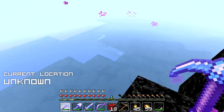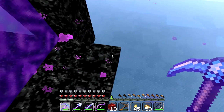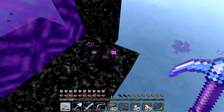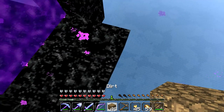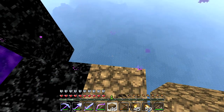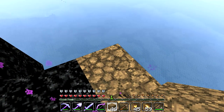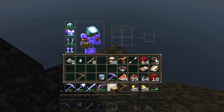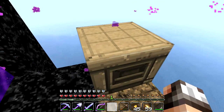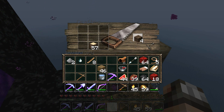I guess it's better to spawn above the ocean than underneath it, because it's quite easy for us to make a quick little platform over here. We can put together a little boat, jump off into the ocean, and using our compass travel in the opposite direction to spawn. That way we should be able to uncover some brand new land. All I want is to discover a freaking jungle temple. That is all I ask for.